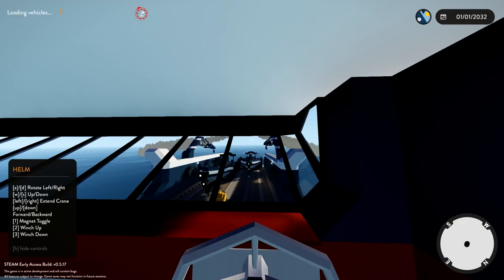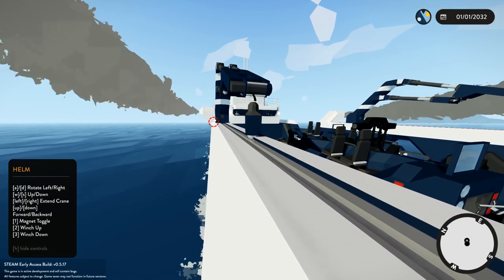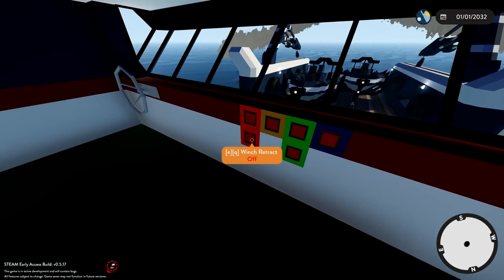We can control the cranes from there — that might be useful. It also might not be very useful. I'm not entirely sure — there's some kind of magnet on the end. It's a mag claw! That might be kind of useful. I don't know — forward, goal backwards.